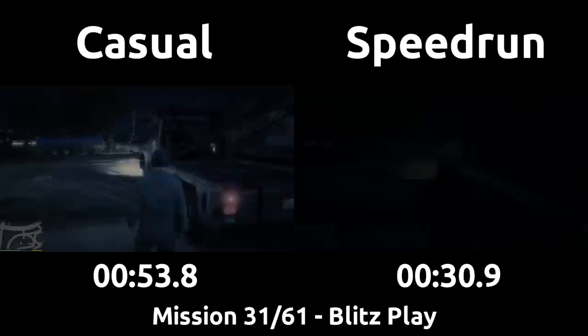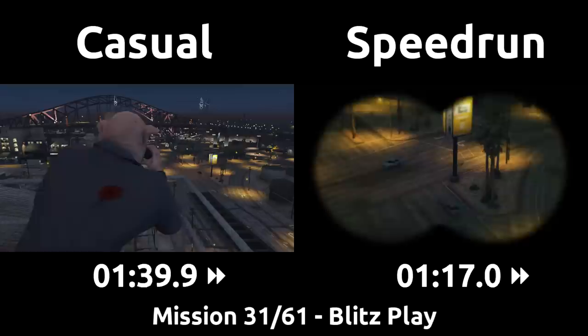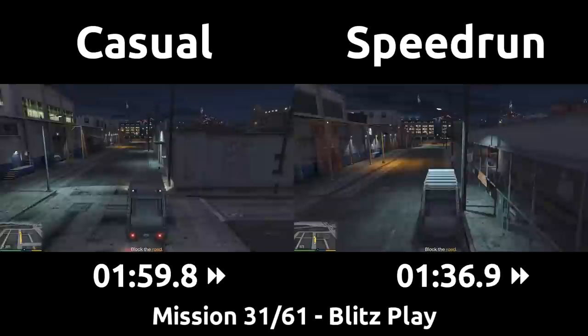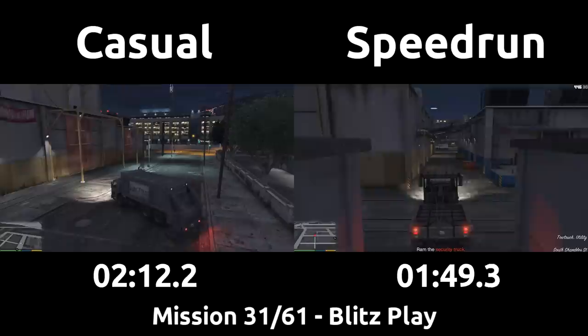We start as Michael in the garbage truck and we'll be using it to block the road — nothing too special yet besides the speedrun taking a large racing line through the corner, taking out the weak crosswalk sign in the big truck as it doesn't slow it down. If you are new to the series and would like to see more, there is a link to the playlist in the description, and if you find my content worth it, a sub really helps — and yes, I do plan on doing this series in other games later on. The speedrun comes to a perfect stop on the dot to block the road and triggers the next cutscene.